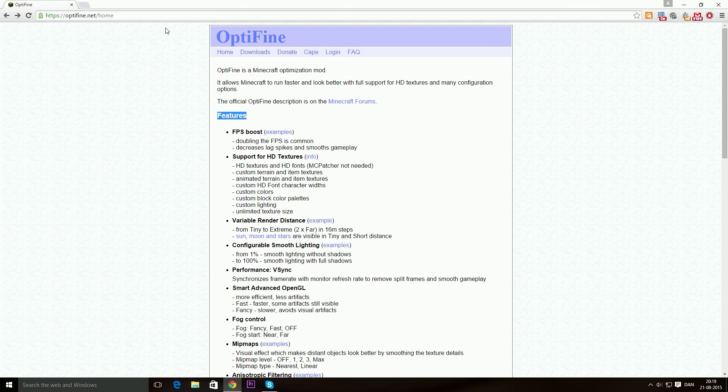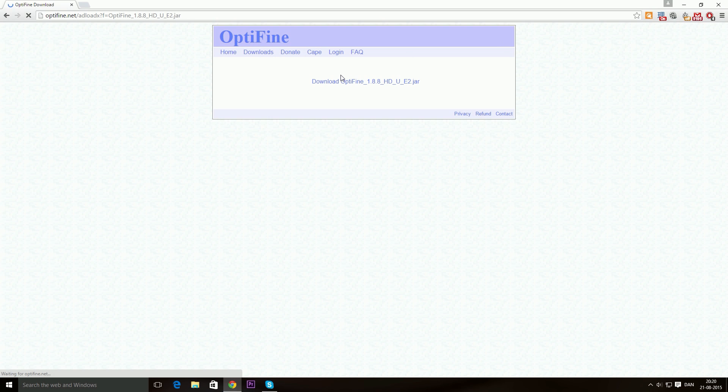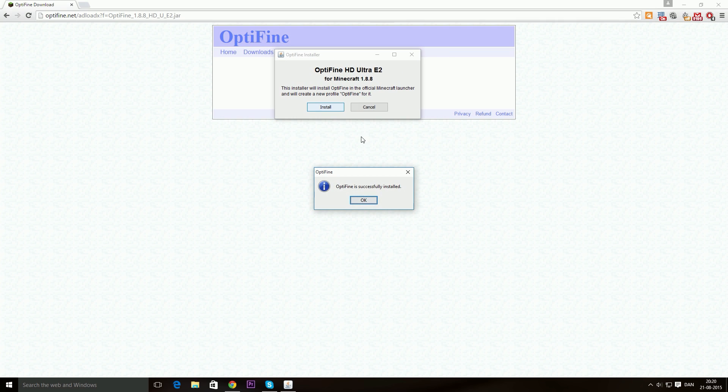We're going to go to optifine.net. Just type that in and you should get to the home of Optifine. If you're not sure, just type in optifine.net/home. Once you're there, click on the downloads button. You can see a load of different versions to download. I'm just going to download the latest version for 1.8.8. Once you're done downloading this file, open it up and click on install. That was it — pretty easy.